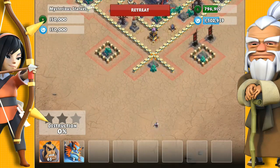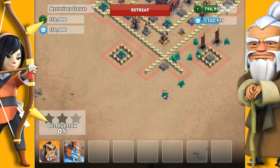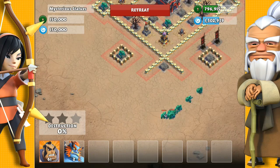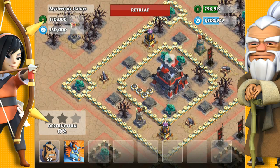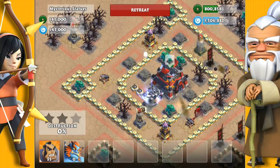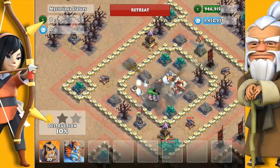Like before, I'm going to pull these Jade Lions into the corner, away from the castle — get them as far away as possible. Now I have two Oni Troll here as a distraction; I especially want to distract these cannons, so these Samurai can take this castle down pretty quickly.